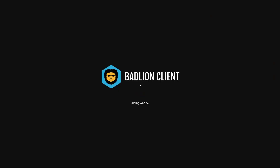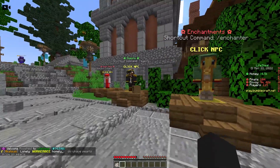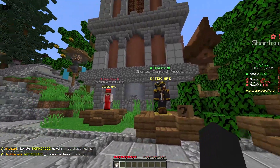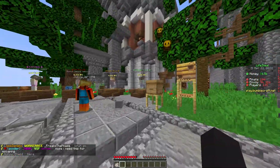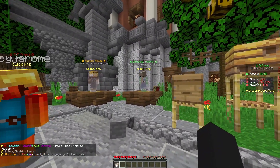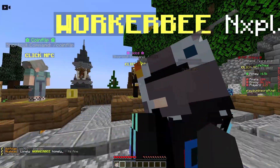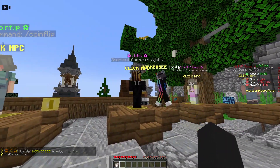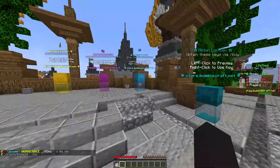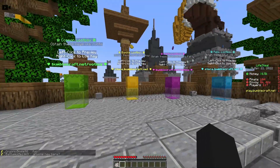If you join the lifesteal SMP, you'll be greeted with quite a few NPCs with different labels — for example, enchantments, quests, and an admin shop — and more on the other side. One feature that makes this a pretty good SMP is that it has a tutorial, and what makes it unique is possibly the jobs feature. There are other features I'm not mentioning, like crates. If you do slash vote, you can get free items.